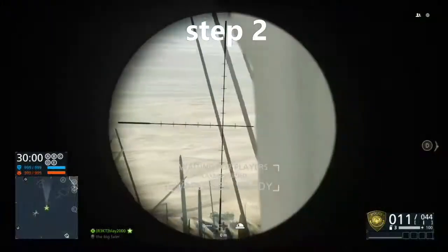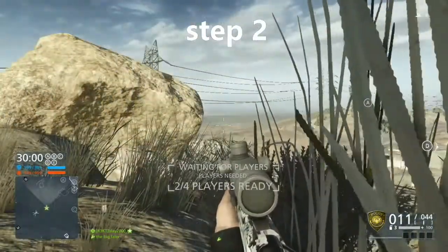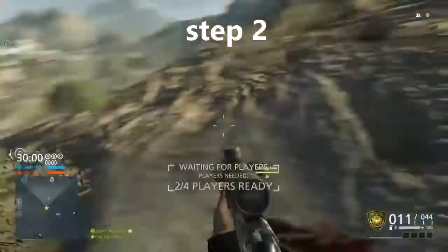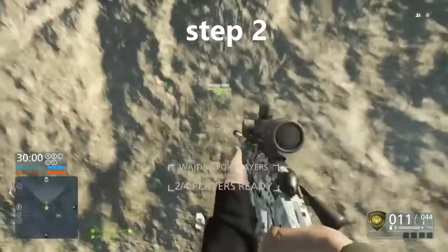Step number two. Try your best to get into the position I'm in and point your gun where I am. Tell your friend to spawn on you when you think you're in position. This might take a few attempts, but if it works correctly your friend will be on a platform underneath the map. Be careful as you can fall off the platform and you will have to start from step one again.